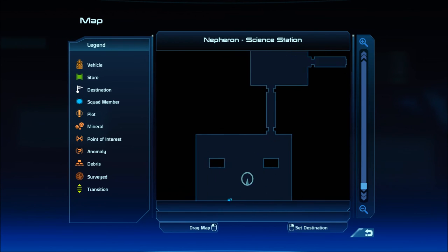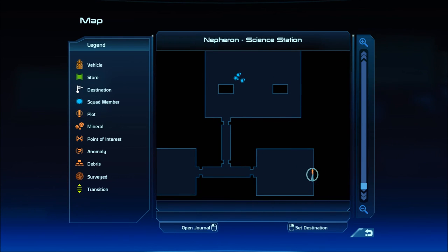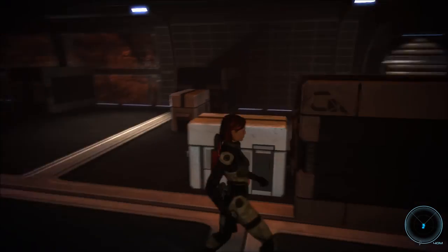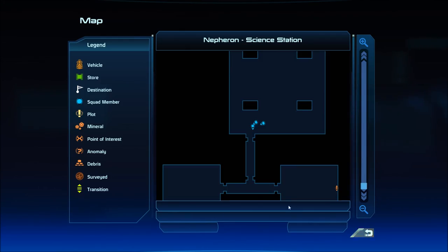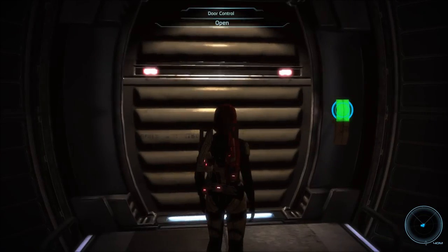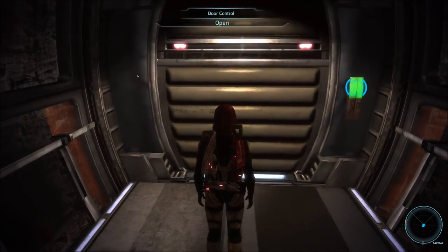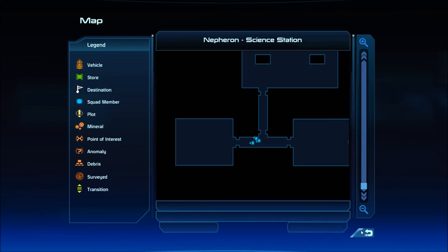Alright, not something in the room with us — but in here. That's not my flaggy flag thingy. So, do we want to go this way? I'm guessing we came in that way. I want to check out everything else first — we'll go here first.